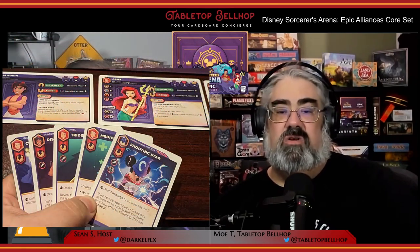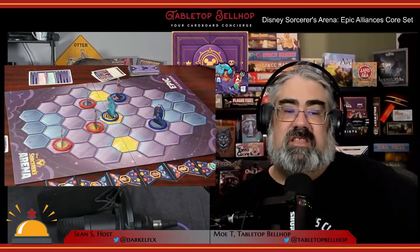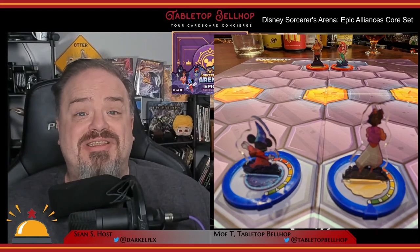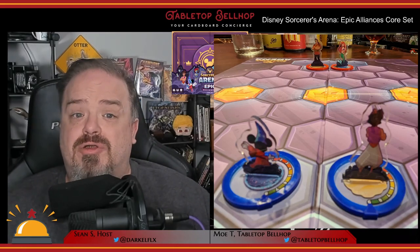One of the best things about this new Disney game are the components, which you can check out in our Disney Sorcerers Arena Epic Alliances core box unboxing video on YouTube. The components in this Disney battle game are exceptionally nice: good quality cards for each character, oversized character cards, very useful reference sheets including different ones for different chapters, a nice compact two-pull board, nice thick cardboard punch-outs, clear instructions, and great-looking acrylic standees. A nice touch is that the eight character standees are two-sided acrylic made of two pieces glued together so that the artwork is on the inside. Each character has a front and back, and uses plastic rings to show which team they are on as well as tracking their current health.